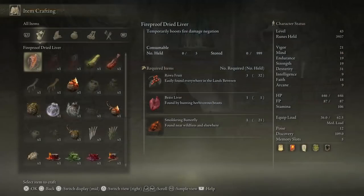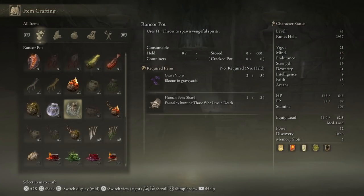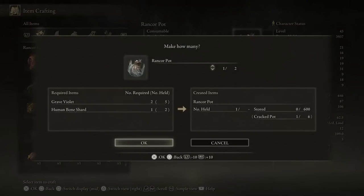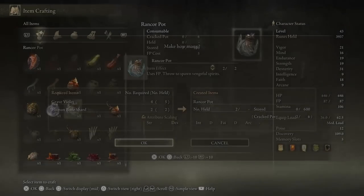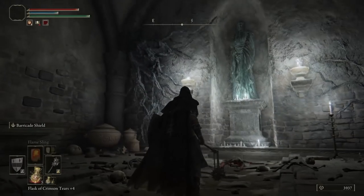The Rancor Pot — let's take a look at that. I don't think I'm familiar with that item. What does it do? It needs Grave Violets and a Human Bone Shard. Uses FP to throw — throw to spawn a Vengeful Spirit. Sure, why not? Let's make a couple. We're going to get more Human Bone Shards, doesn't matter.